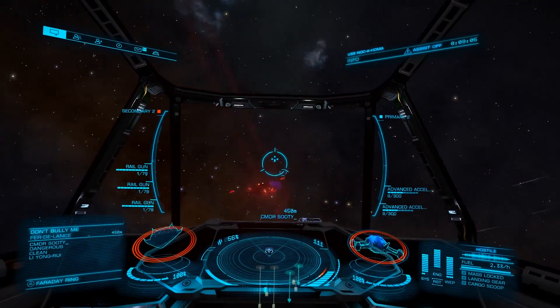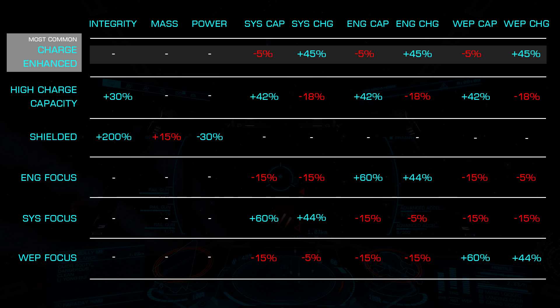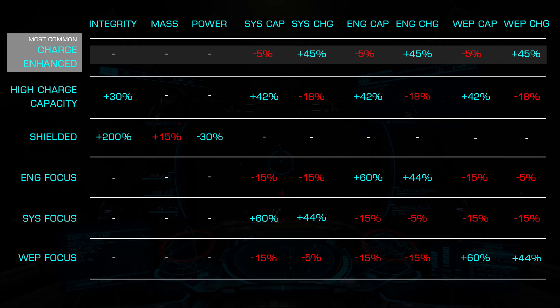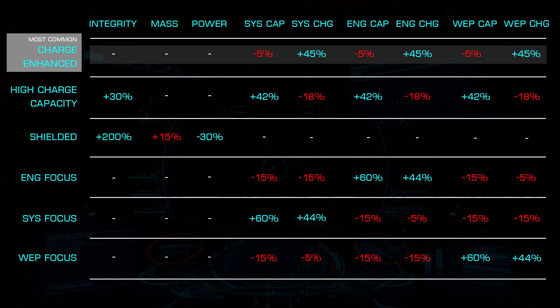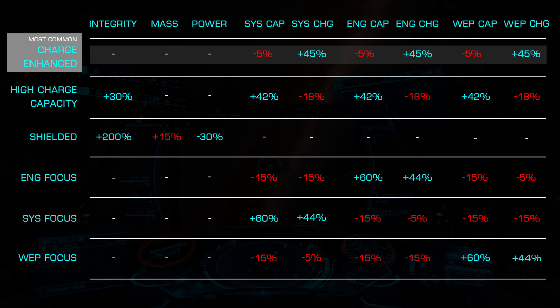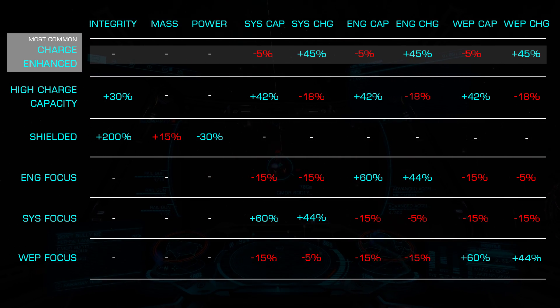Power Distributors offer us several blueprints. We'll start with the most popular: Charge Enhanced. This offers us a significant 45% increase in the recharge rate of our capacitors at the cost of a 5% loss of capacity. This is generally the best option for combat ships, as the much higher regeneration rate is critical for delivering power to our various systems.